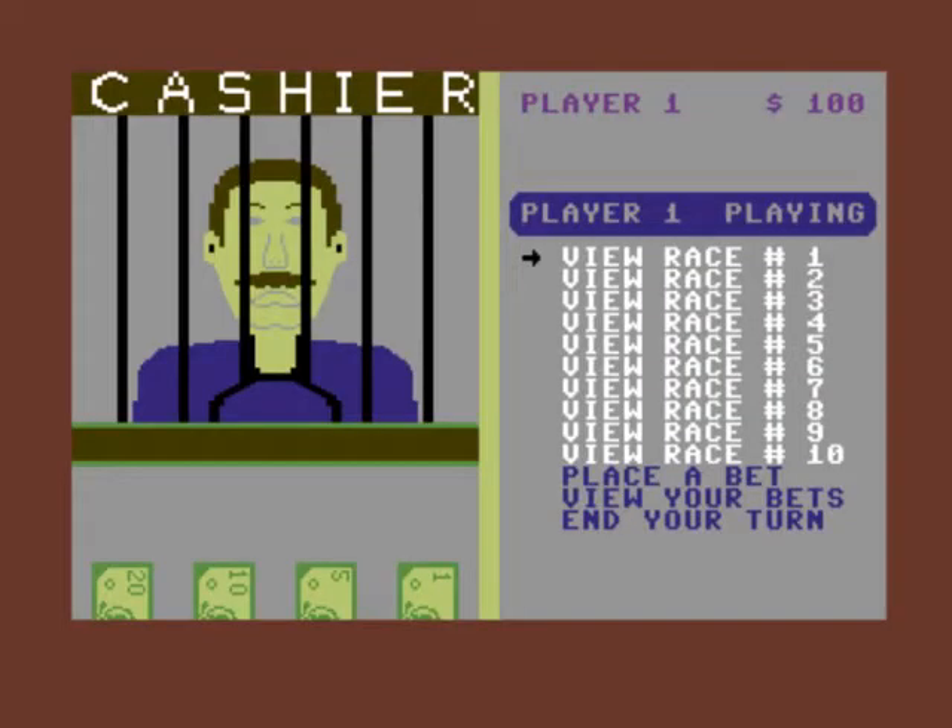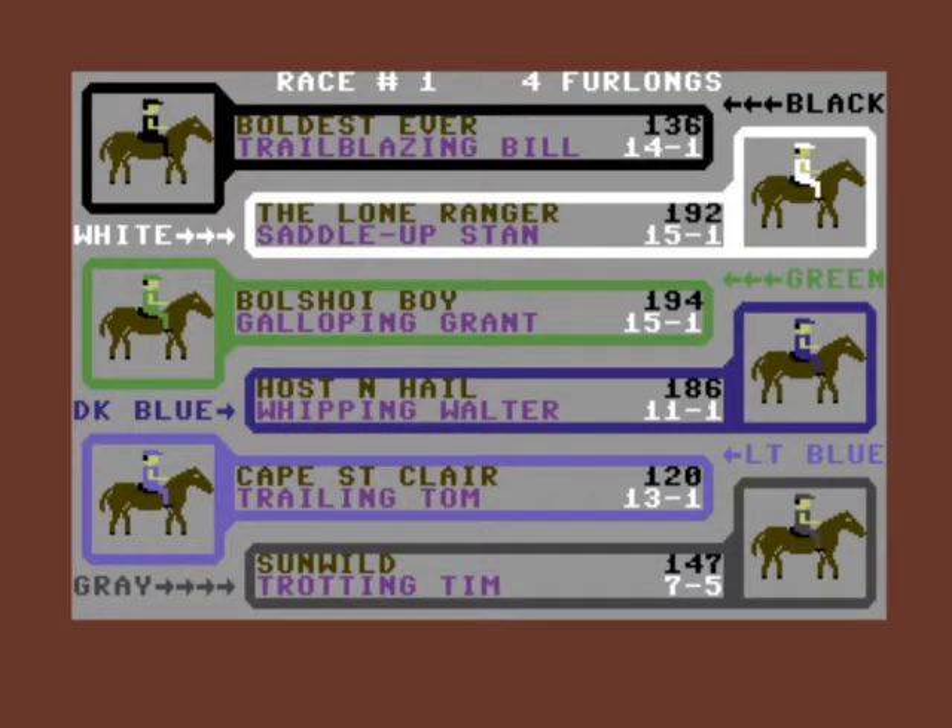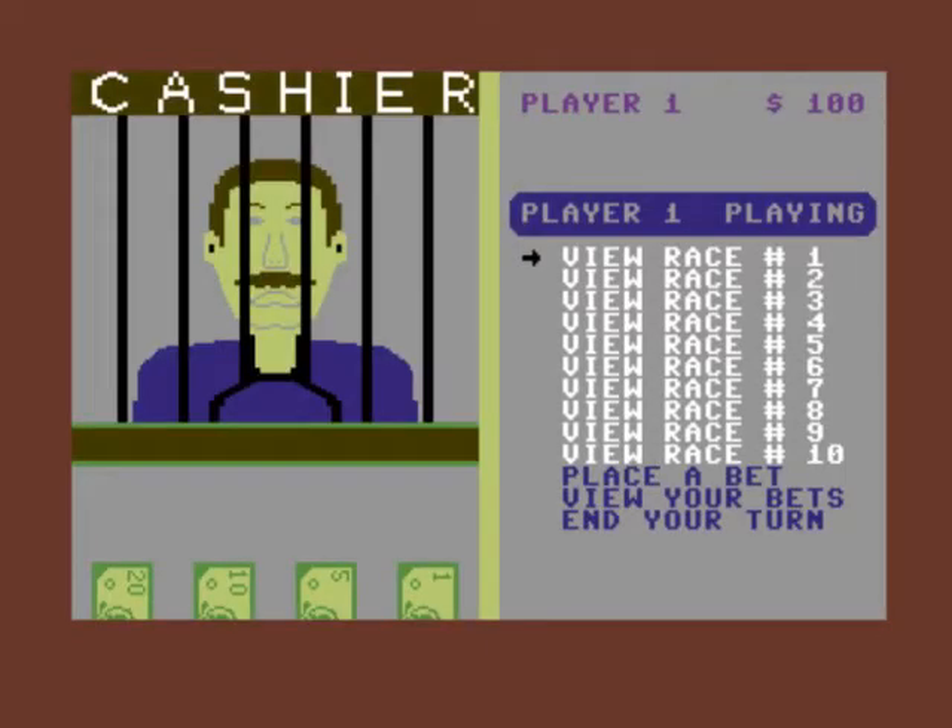Right, I'm not going to make a note of it. View race one — four furlongs. It's all represented in color. It gives you the name of the horse — something like Lone Ranger — at the top, and at the bottom is the name of the jockey. We've got 14 to 1, 15 to 1, 11 to 1, 13 to 1, 7 to 5.